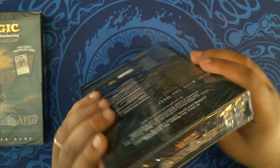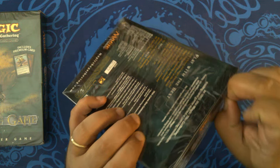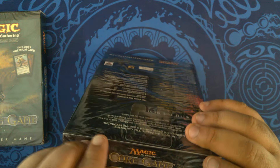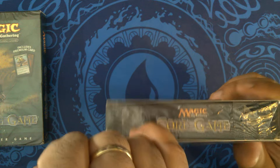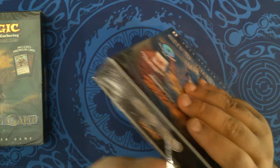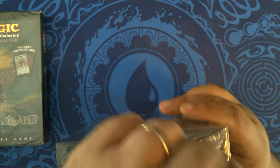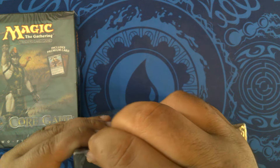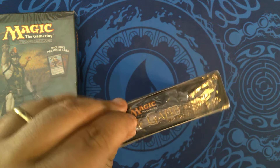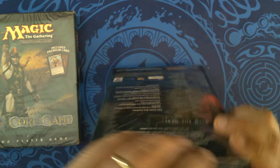Let's open these up. Let's start with the one with the CD. This is the one that, if you were in North America, you probably saw in big box retail stores. This is the one I remember seeing in Walmarts, Targets, and Hungates. And then these were the ones I would see in LGSs. At the time, I was playing at Paradise Games in Winston-Salem, North Carolina.